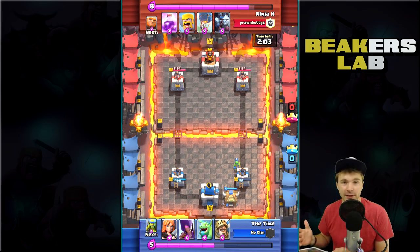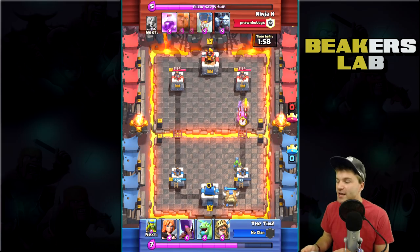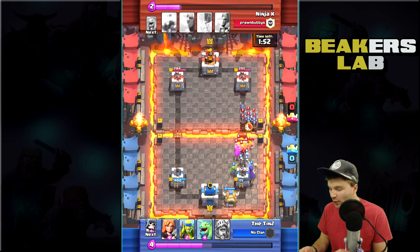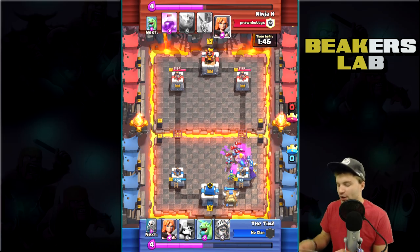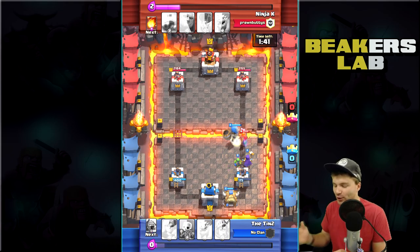That Giant was huge. I didn't really catch what level it was, but it was high level. High level Giants are just so annoying when you're low level. On my mini account, the single thing that ruins me is high level Giants — I just don't bring the Mini PEKKA or stuff that can really take down a Giant quickly.